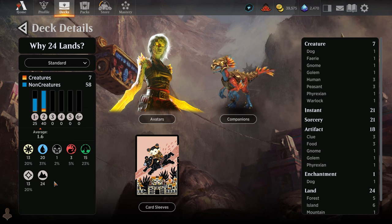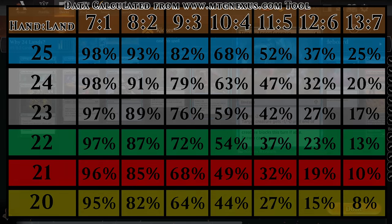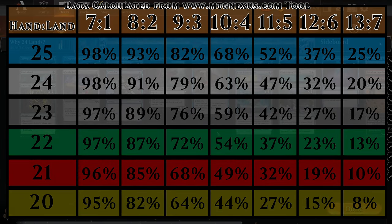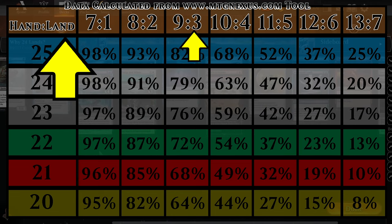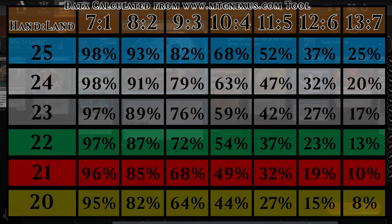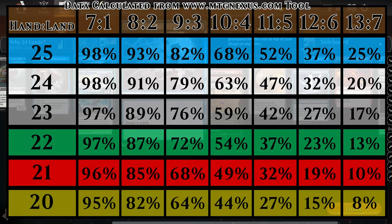I made a little chart here — it has a lot of information, so I'll try to make sense of it. On the top row we have the number of cards drawn and the number of lands you want to have. In a 24-land deck, when you start the game you have a 98% chance of having one land, or you'll have two lands.